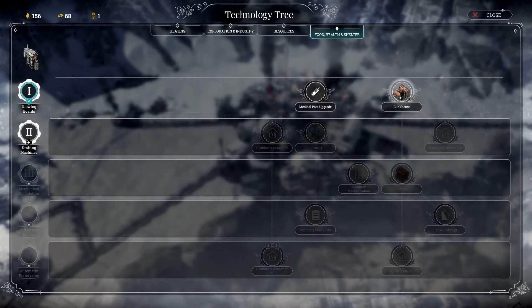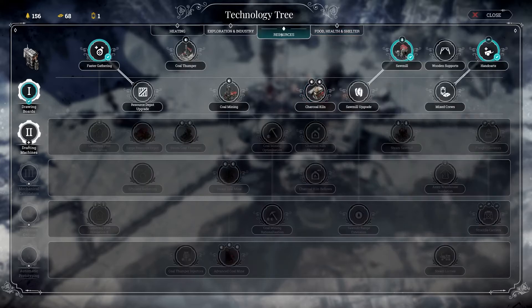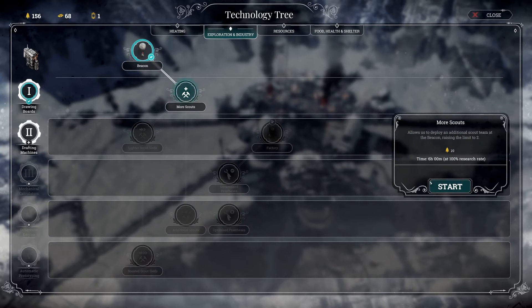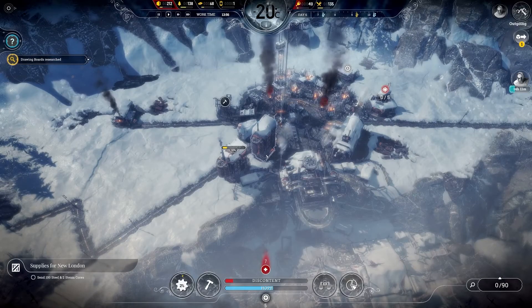Research — let's have a quick look. We can do a bunkhouse, a medical post upgrade. Resources — mixed crews: army warehouse workers retrieve steel and steam cores at the same time, though less efficiently. That's not really inspiring enough to me. More scouts — yes, let's go. More scouts it is. Didn't have to think about that one.